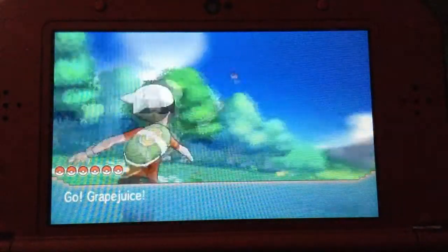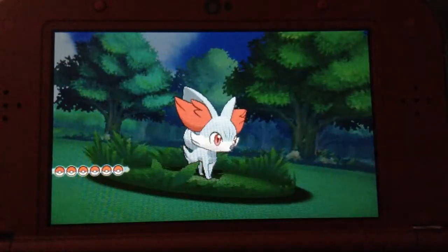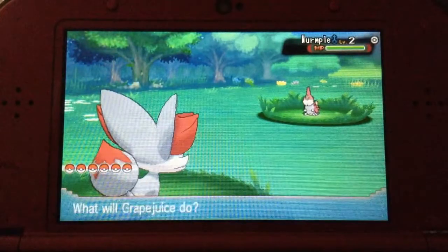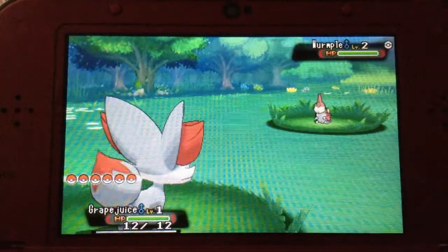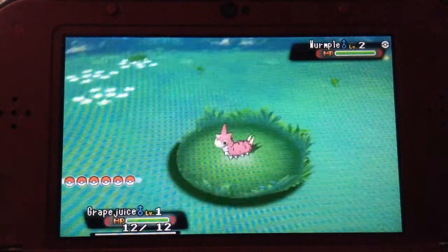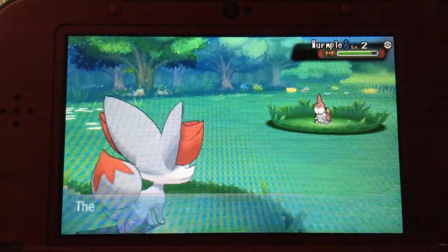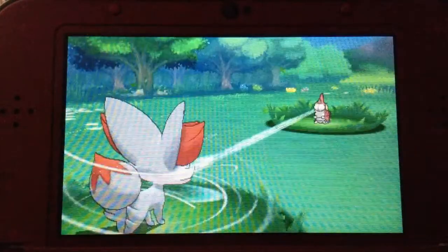What if we got a shiny right there? That would be amazing. There we go — sparkles! So yeah, that's the shiny Fennekin. Let's take out this wormhole. I'm just going to run because I don't want to fight this thing.